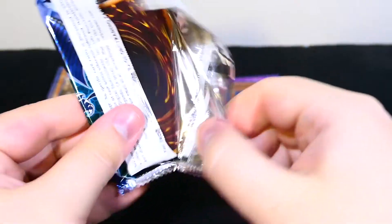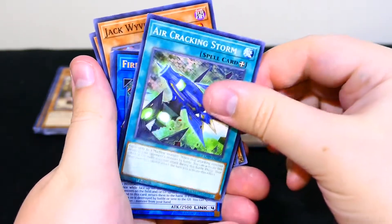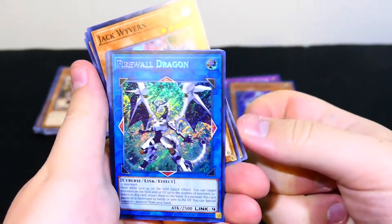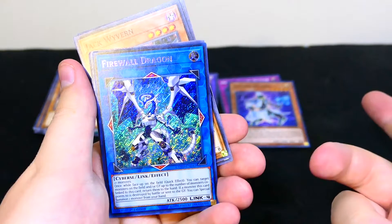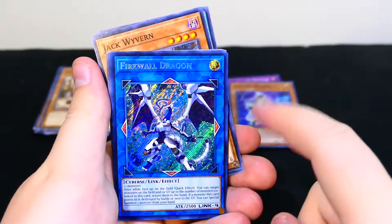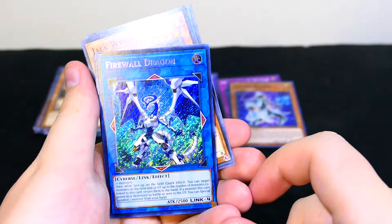Pack number three. We have Jack Wyvern, The Ascended of Thunder, Aircracking Storm. Yes, finally — Firewall Dragon! That looks awesome. It's a Link 4, you need two-plus monsters, so four monsters total, I believe. Why can't they just say four monsters? Anyway, it's an up, down, left, right card — a Link monster. Once while face up on the field, quick effect: you can target monsters on the field and/or graveyard up to the number of monsters co-linked to this card.